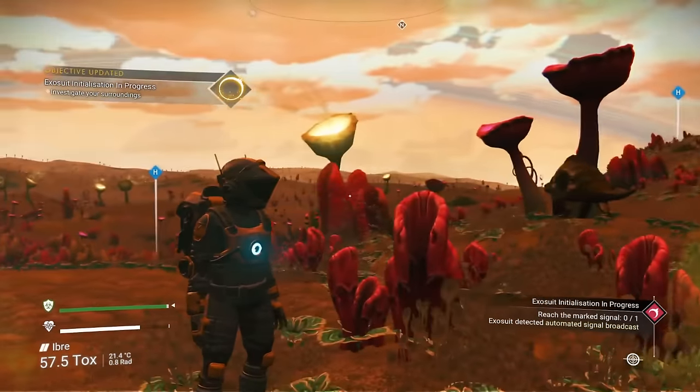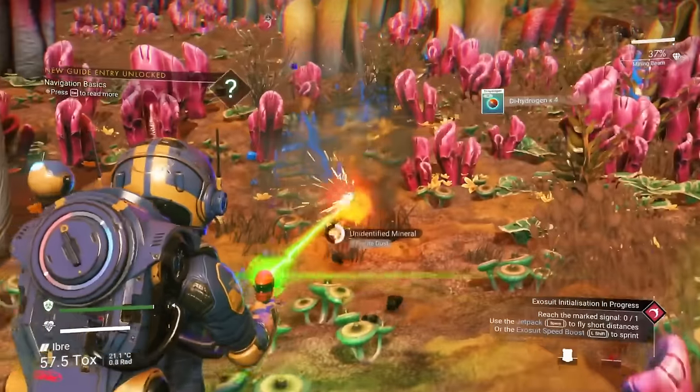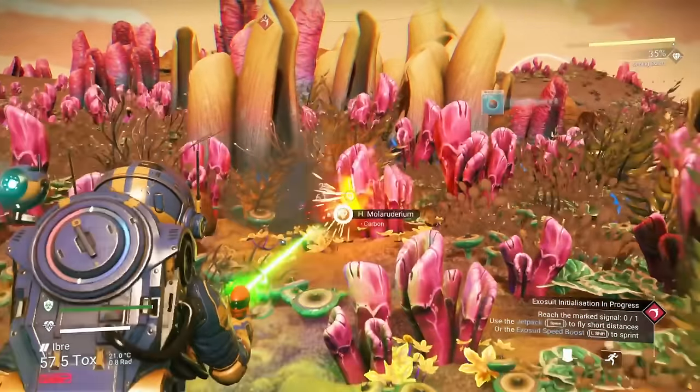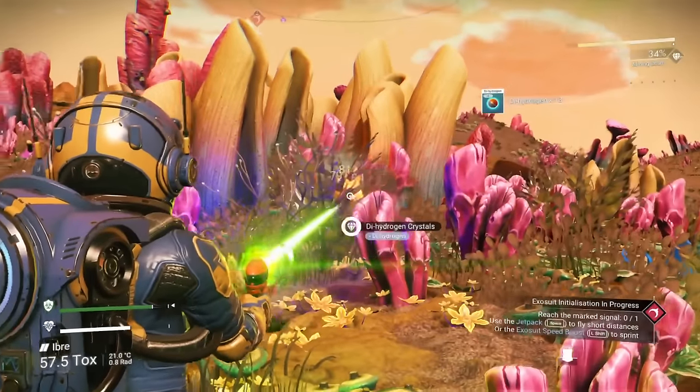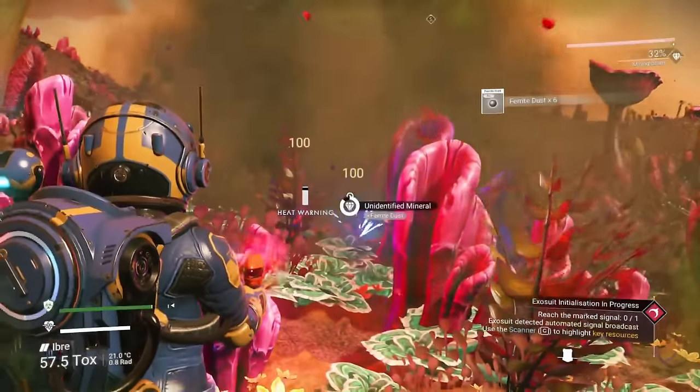That makes finding these elements so much easier. I've farmed up a half decent amount of carbon as well as ferrite dust, but we're going to need a bunch of dihydrogen right here in order to make rocket fuel as well as life support jellies. In the beginning, you can never have too many dihydrogen crystals, trust me.